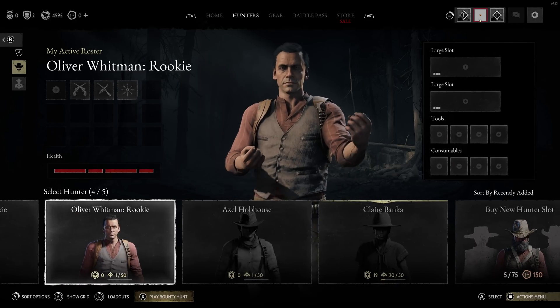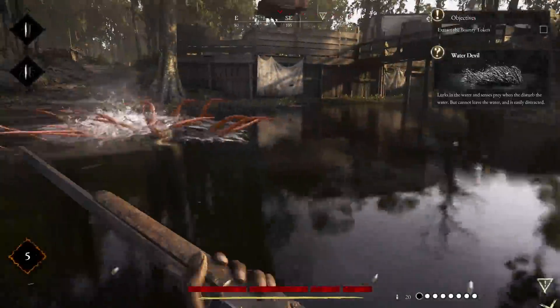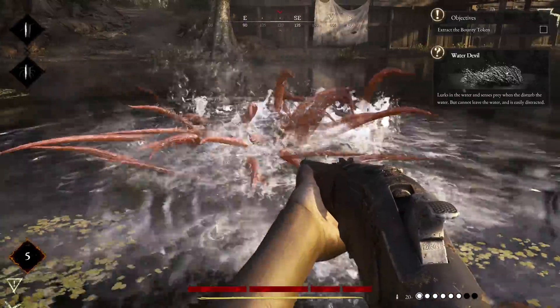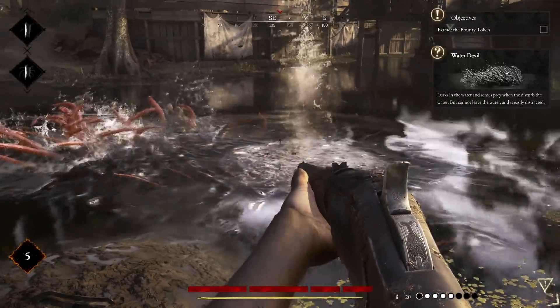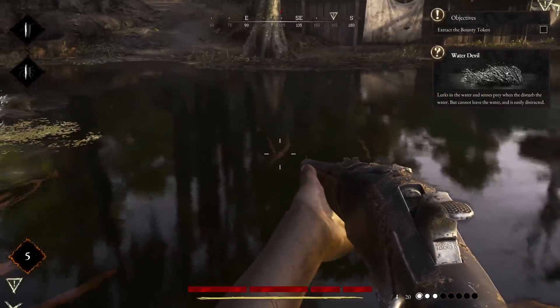We get improved hair rendering, noticeably in the game's loadout menu. We have support for popular upscaling technologies like AMD's FSR and NVIDIA's DLSS, where FSR2 in particular is used on console.